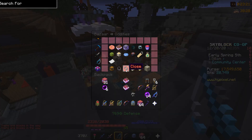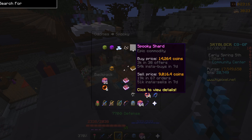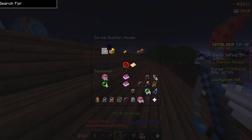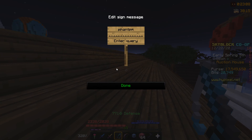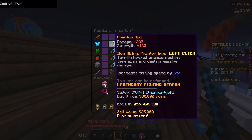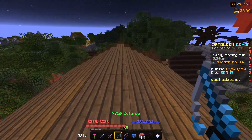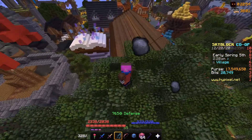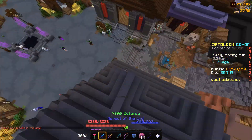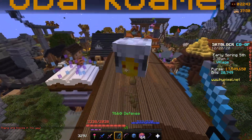Another good flip is to buy Ectoplasm, Soul Fragments if you can afford them, Green Candy sometimes, and one of the best ones besides werewolf skins is Phantom Rods — they are just really insane. They usually go for 500k on the auction house and then go up to like 1 million to 1.5 million. So during Spooky Fest, do the event because it can give you a lot of money, then spend all that money buying werewolf skins and phantom rods and you can triple or quadruple your money with incredible ease.